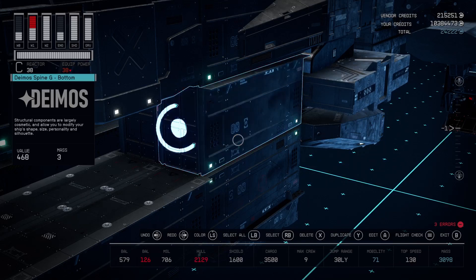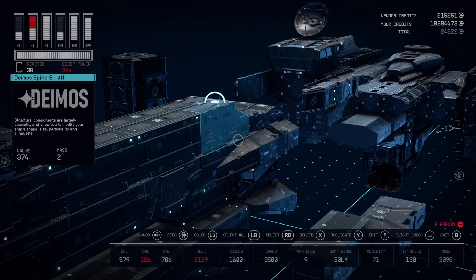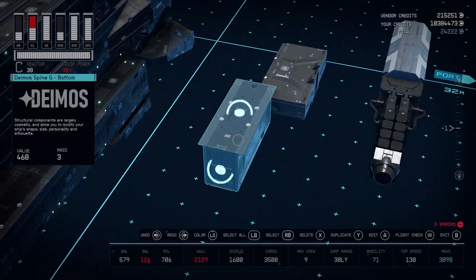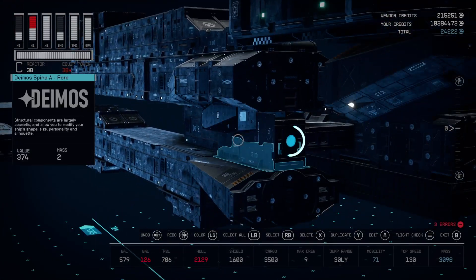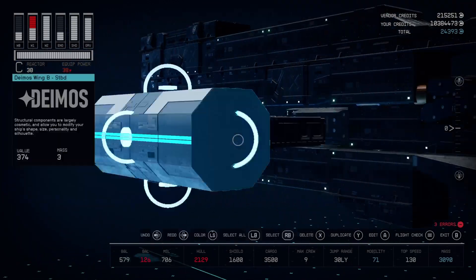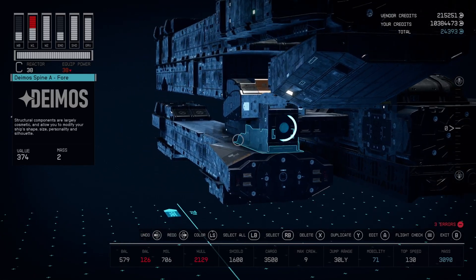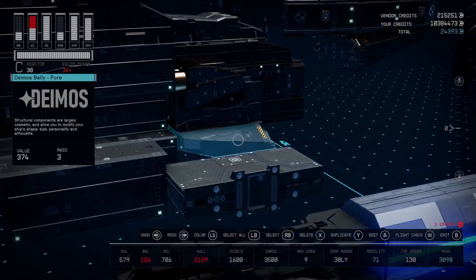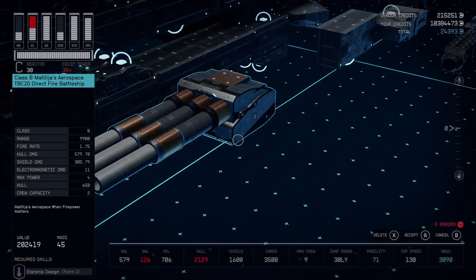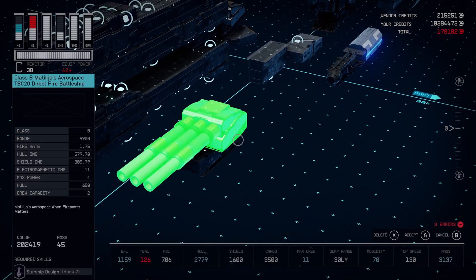Just so you can all see, the Deimos spine you're seeing here is connecting to all of this going on up in the front, and this spine is connecting through as well. This wing is going to connect to this Deimos Spine A, which is just flipped off to the side. All these pieces — these three Deimos spines — are all connected together using this Matilja's Aerospace Direct Fire Battleship gun. That's all connecting using the weapon point snap glitch. Let me go ahead and give you an example — if we were to snap this weapon right there, you can see it works like that.